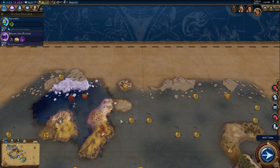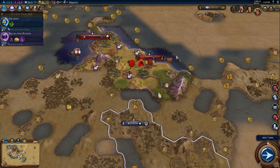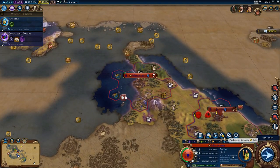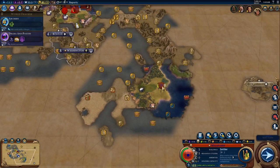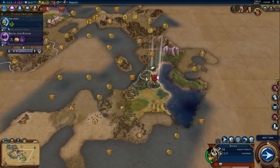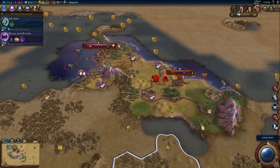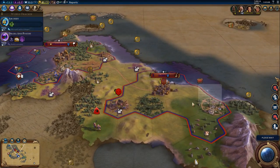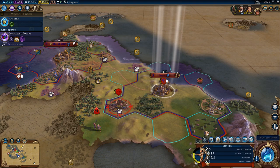It looks like there's some more land up here. Maybe — I doubt there's another goody hut that close to that one, but we'll try for it anyway. Anything else I can do with the gold I've got right now? Because I'm kind of annoyed with my present situation. This scout is almost healed up. I'm going to go ahead and send them up — we can risk their current health levels. Unsurprisingly, we have access to archery.